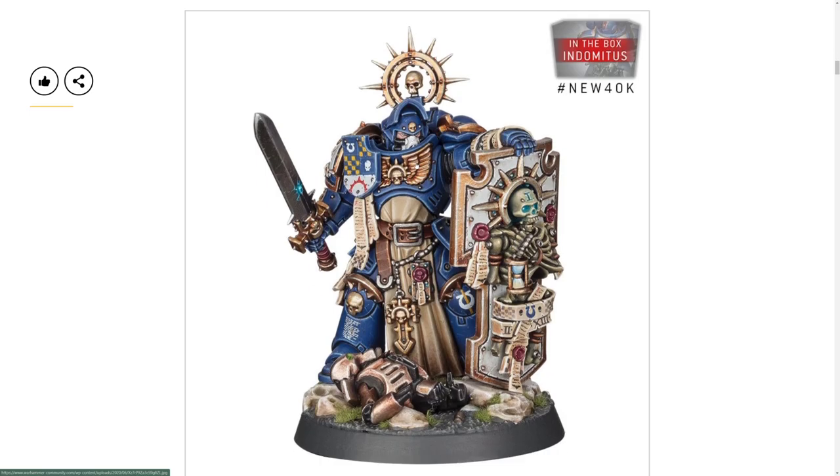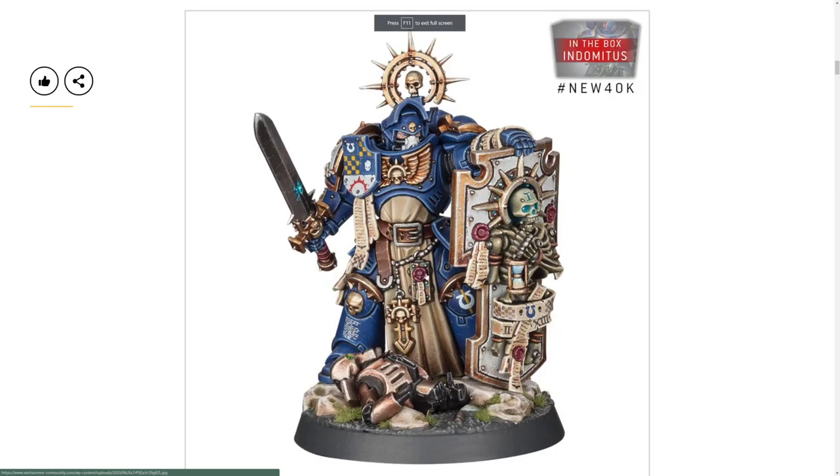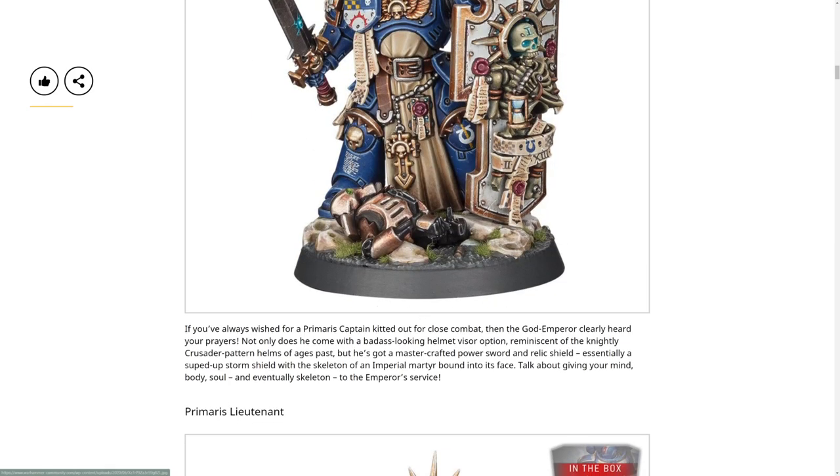First up, let's look at the Primaris Captain. He has a power sword - I have never seen that detail of crackle, I really like that. Great for melee. He has an Iron Halo, and I like how his mask came up - that's sick. And then he has a storm shield.